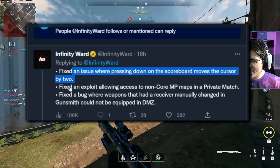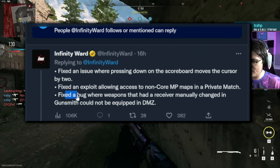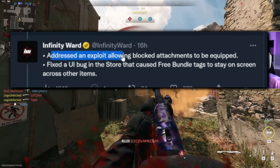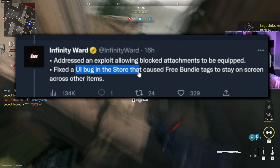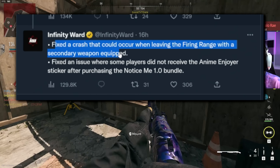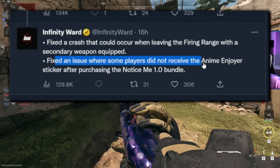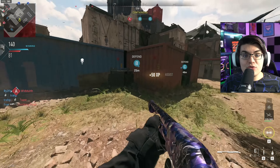One more before we move into today's update: Shipment 24/7 is gone and was replaced with Shoot House 24/7. Unfortunately there's no Tier 1 Shoot House 24/7, which would make long shots extremely easy. Shipment had a Tier 1 playlist but that's gone now, replaced with just normal Shoot House. Shipment is still in the game in normal public matches. They did say Shoot the Ship 2 was coming at some point during Season 1, so maybe next week we'll get Shoot the Ship 24/7.